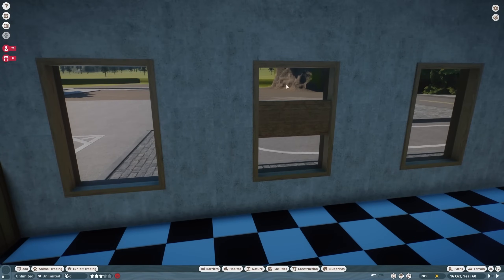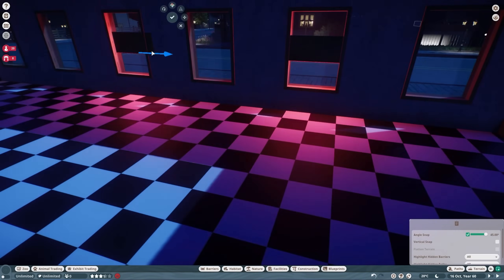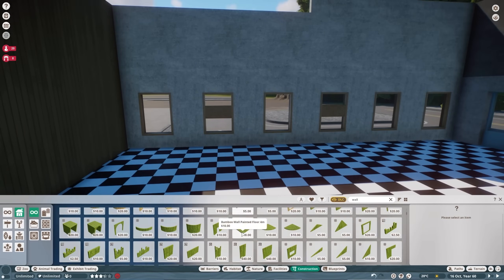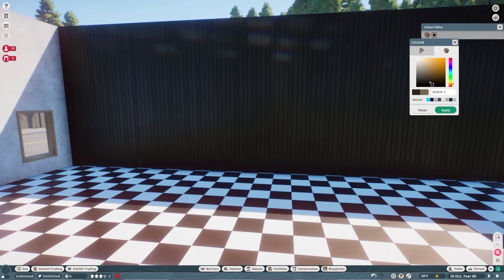Some open signs in the windows luring the punters from a distance. Obviously you've got these big wooden blocks standing in your windows, but I don't really know how to fix that personally.